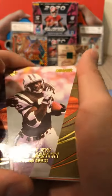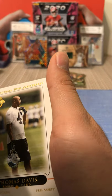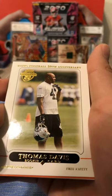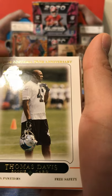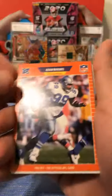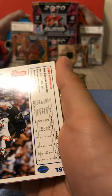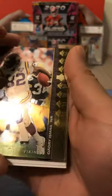Whoa - New York Jets, Curtis Martin, running back. So this is after he played with the Patriots? Yeah, probably. Thomas Davis rookie card, Topps football 50th anniversary - that's a good card. Kevin Brooks. We're almost done. Greg Townsend. Is that AP? No, that's not AP.